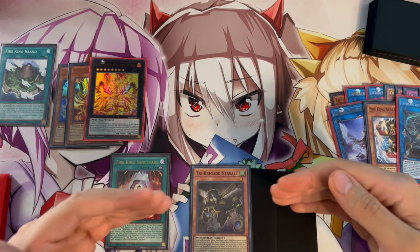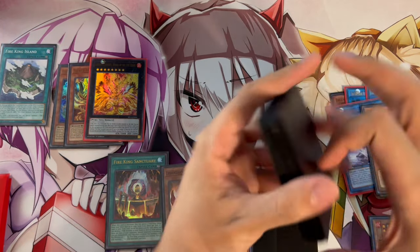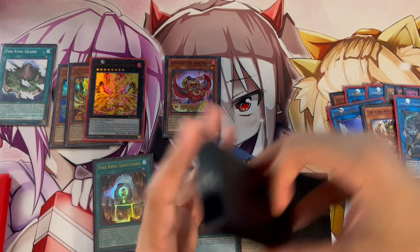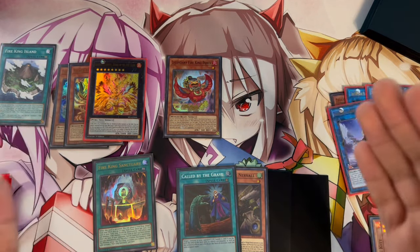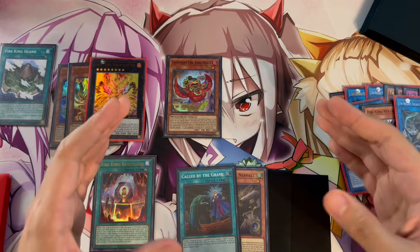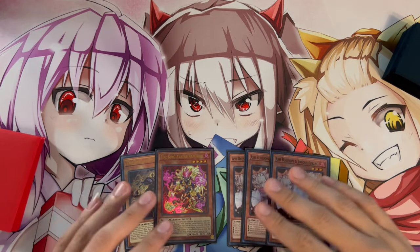Once it passes back to you, you draw for turn and Barong searches Ponix. You can Normal Summon Ponix again, search another Fire King card, use Fire King Island to pop a card, summon Garunix back — and that's how you push for game. There are so many power plays because you set up simplistically on turn one and go for OTK on turn three almost every time.